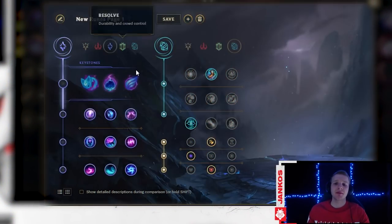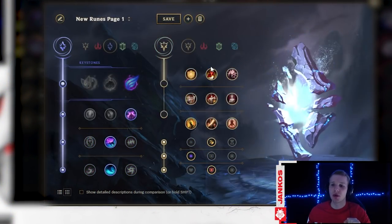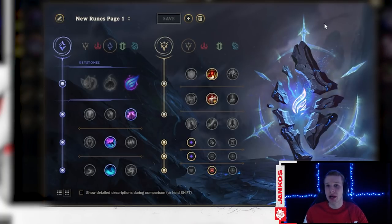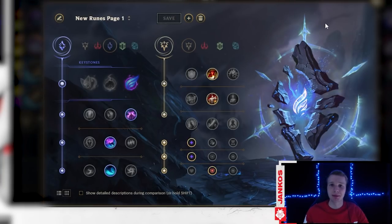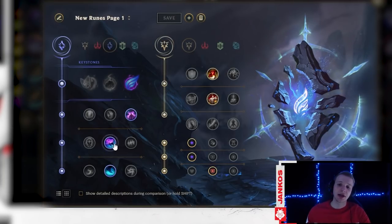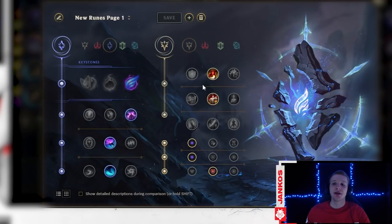I'm going to play Poppy with Phase Rush, Nimbus Cloak, Celerity, Water Walking, then Triumph, Tenacity, and Legend: Alacrity. This is the standard Poppy rune page. You can also try Predator — with Predator you can either skip the Sorcery tree or still go Tenacity, since Tenacity is important especially if you go armor. If you don't want to skip the Sorcery tree you can go Celerity/Water Walking or Nimbus Cloak.